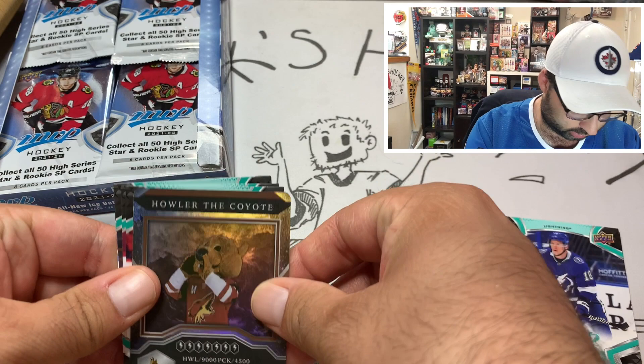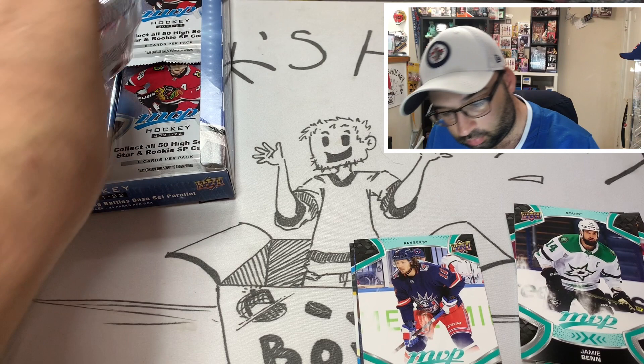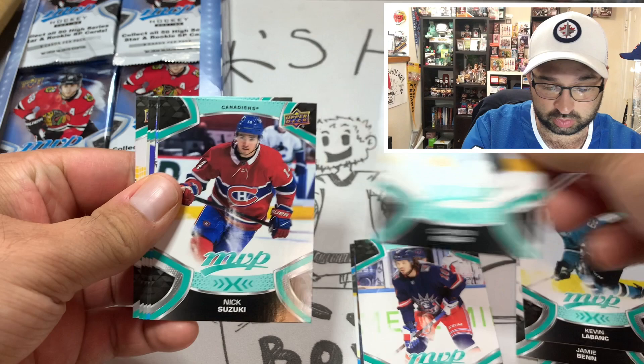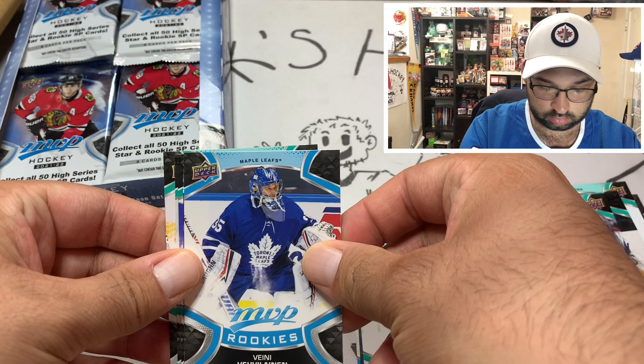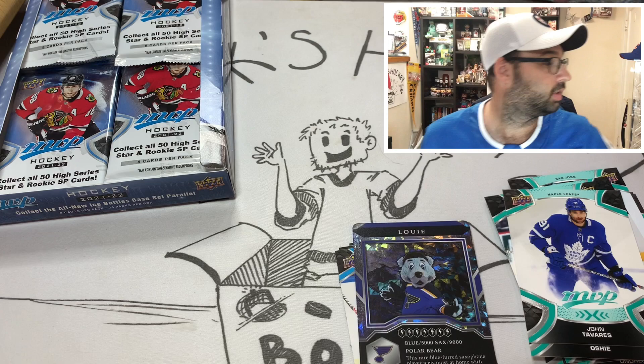Alexander Barkov short print. We got ourselves the Howler — the Coyote mascot — Johnny Gaudreau, Philip Danault, Jamie Benn, and Panarin for Ice Battles. It seems we get a decent amount of mascot cards; we got three or four in the last box so pretty decent chances we might hit Gritty. Nick Suzuki, we got a Vasile rookie card, a St. Louis Blues mascot, John Tavares, and a Marc-Andre Fleury Ice Battles.